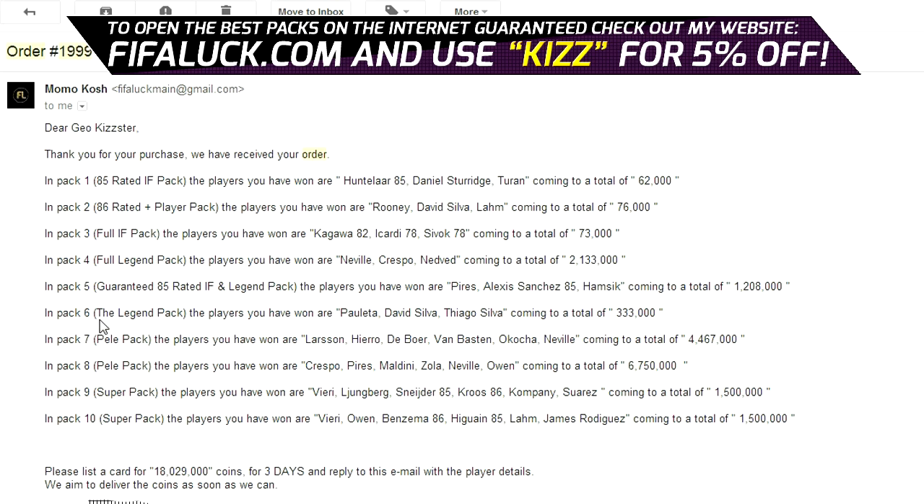Now in pack 6, the legend pack, we got Pauleta, David Silva and Thiago Silva for a total of 333k — that's a good pack. We got two Silvas in that pack. Now in pack 7, the Pele pack — I'm excited. We got Larsson, Hierro, Deboa, Van Basten, Okocha and Neville. What a pack — 4.4 million coins!